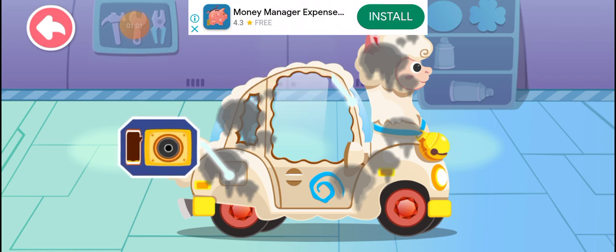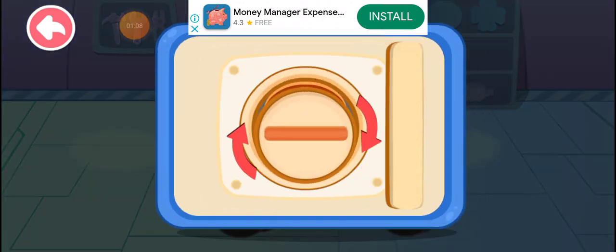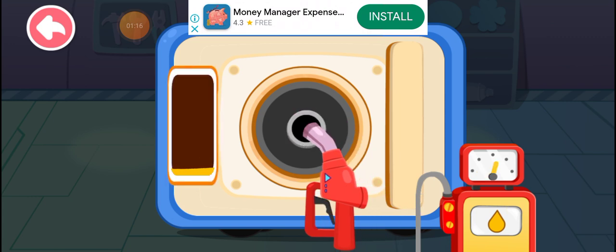The car is running out of gas. Let's fill up the tank. First, unscrew the cap. Insert the oil gun and fuel the car. Press and hold the oil gun to fill up the tank.